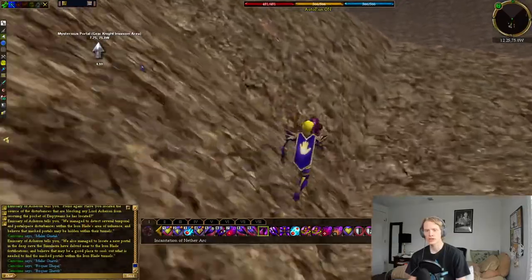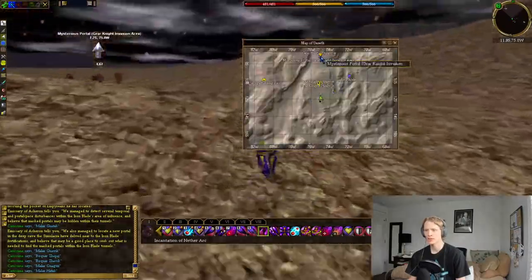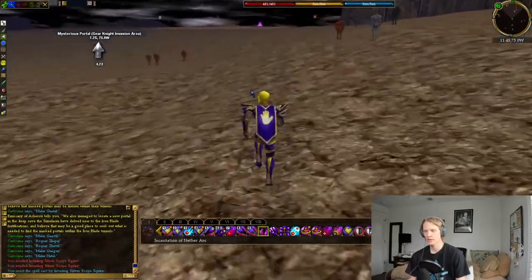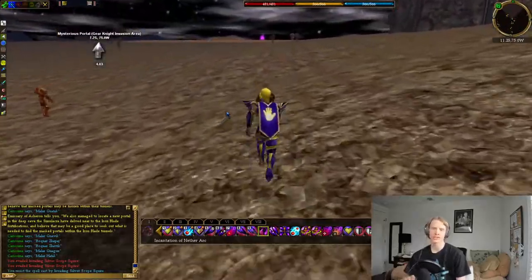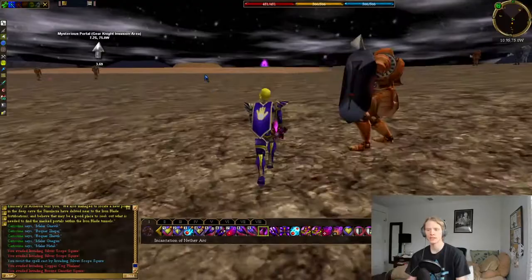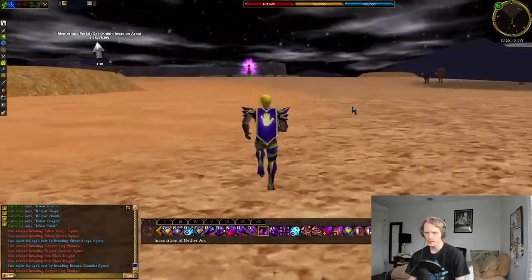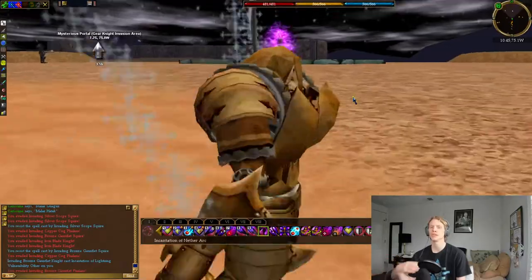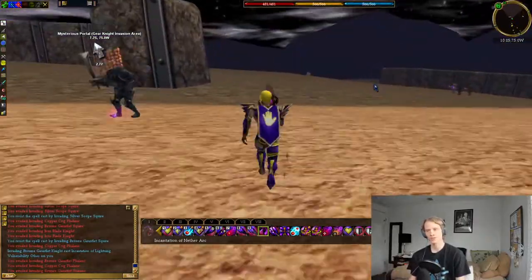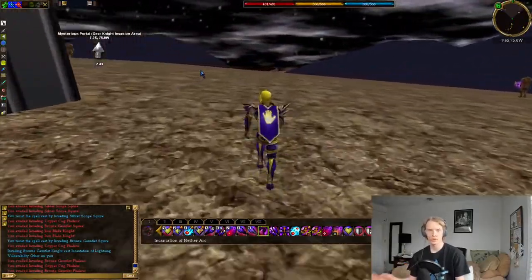We are going to start off by running to the Gear Hunter dungeon, which is actually beyond the Dire Lens Gear Knight area, further to the north. The way this quest works is you are going to get a series of shards. The first shard is from the Gear Hunter dungeon, and then the second and third are in the Dire Lens Gear Knight dungeon - this hole in the ground right here. The shards open the portal to the next place so you can get the next shard. We are going to do that three times until we have three shards, then go into the final dungeon, fight the Apostate leader, and kill them for the fourth shard, which we turn in for our rewards.